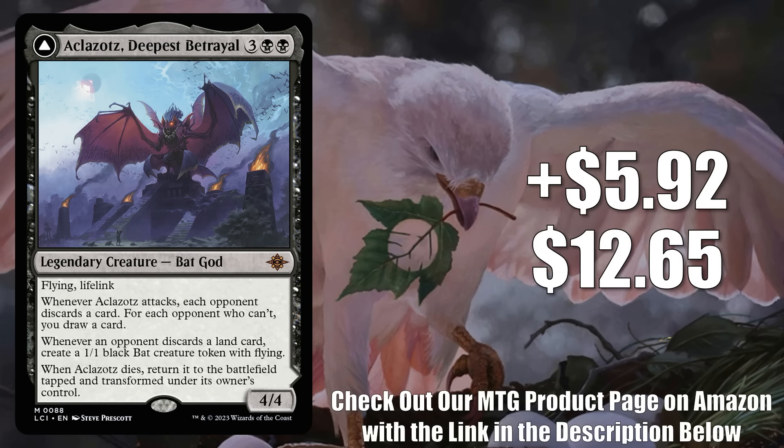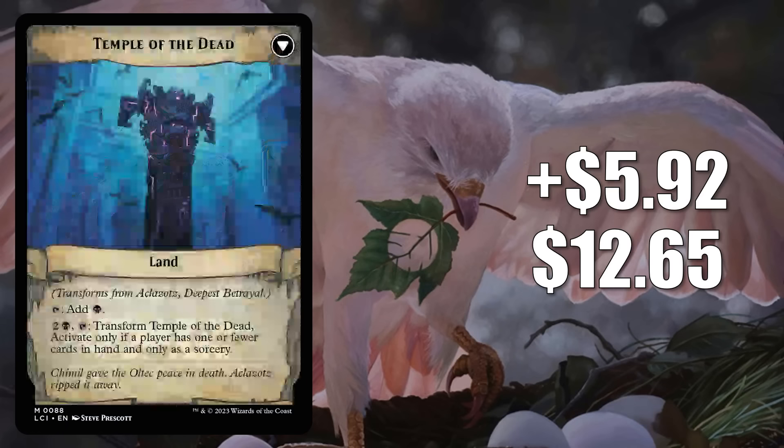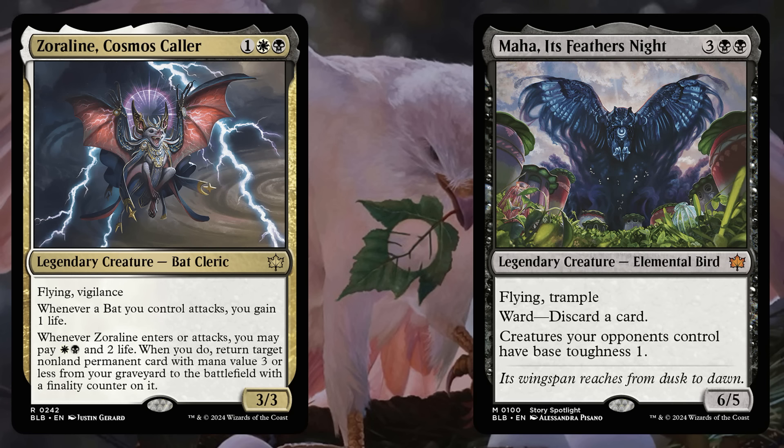Number 9 is Aklazat's Deepest Betrayal, up $5.92 to $12.65 — that's an 88% increase. This is getting a lot of play in a few different formats. In Pioneer, sometimes you see this in Dimir Control or Mono Black Discard, but it gets even more play in Standard, appearing in builds like Algari, Orzhov, Rakdos, Abzan, and Dimir Midrange, as well as Mono Black Discard. Additionally, Aklazat is a fairly popular Commander and it's in the 99 of several builds there, including a couple new ones around Bloomboro cards — Zoriline Cosmos Caller, and to a lesser degree, Maha its Feathers Knight.